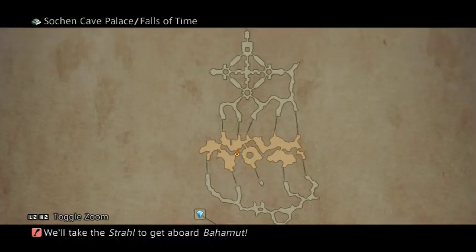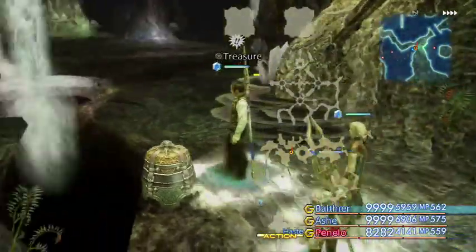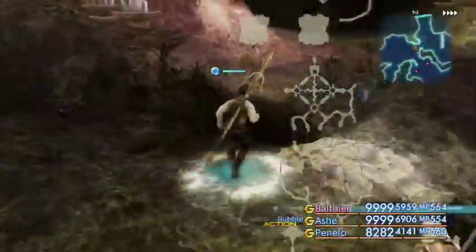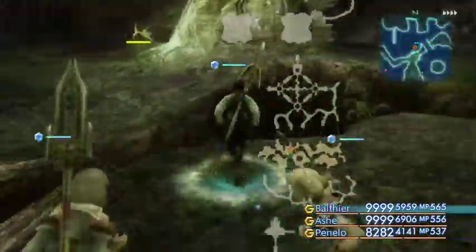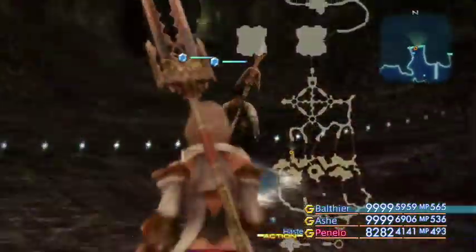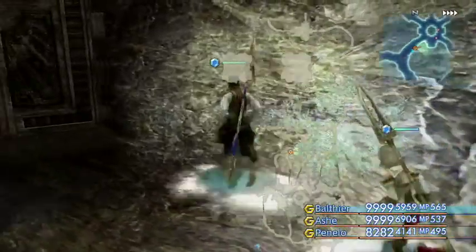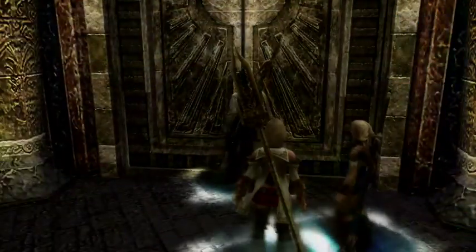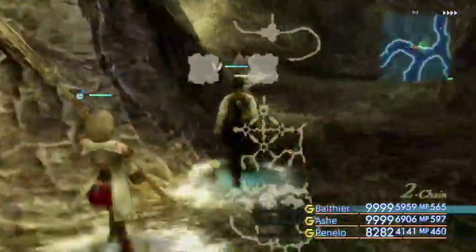Here in the Cerobi Steppe — actually here in the Cave of the Veldt — we have the 1000 Needles technique. I'm not certain which one of these chests it is, so I'm going to grab them all as I go through to try and find it. I think it might be at the other end but I'm not certain. You do have to manipulate the water a little bit in order to progress, which I think I'm going to have to do now. To manipulate the water we have to go through the different doorways.